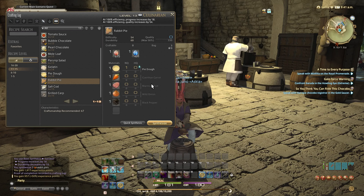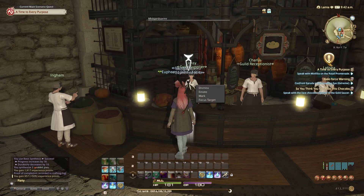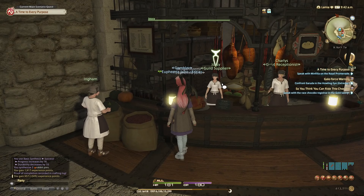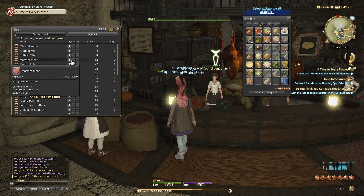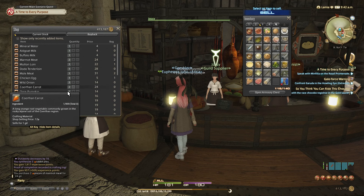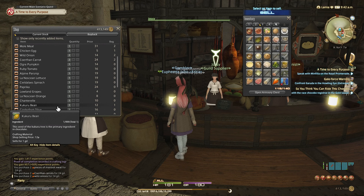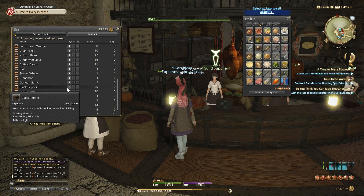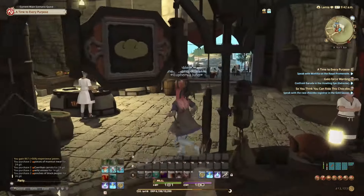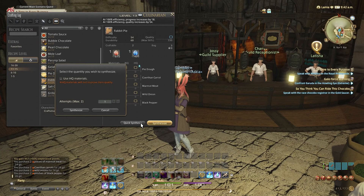We still have one pie dough though, so we can keep making rabbit pie. Let's buy two more: two marmot meat, two wild onions, two carrots, and two black peppers. That should be good. We can now do quick synthesis. Synthesize. Just use the one we've already made... guess that gives less XP because I've already made these. Alright, gotta go make something else.